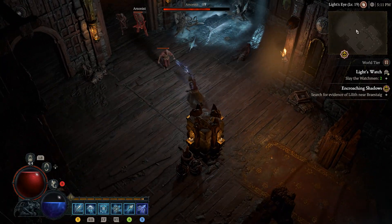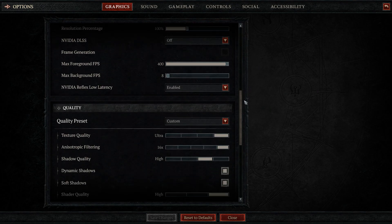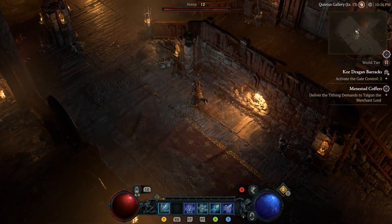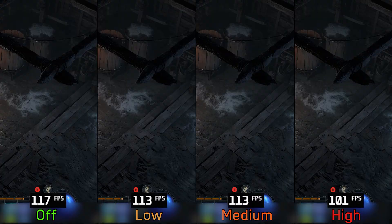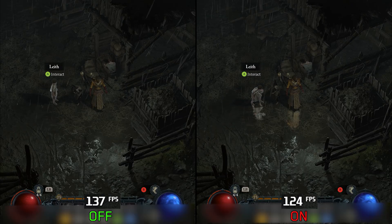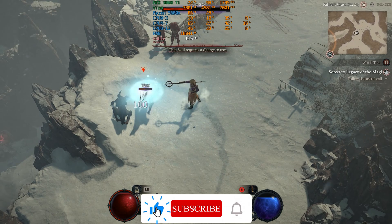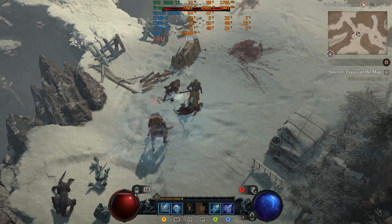Overall, compared to many recent PC versions and ports, Diablo 4 stands out as an excellent example. The game offers a wide range of graphical settings to tweak, delivers good performance, and visually looks great — especially the lighting system and geometric complexity. However, VRAM-related issues and occasional stuttering can sometimes hurt the experience. The most demanding settings are SSAO, shadow quality, clutter quality, and screen space reflections. Thanks for watching — leave a like, subscribe, and hit the notification bell for future videos.